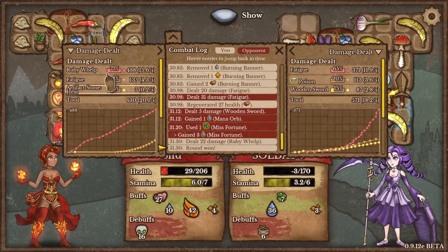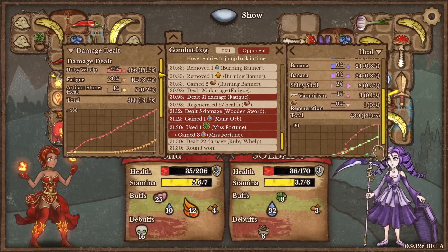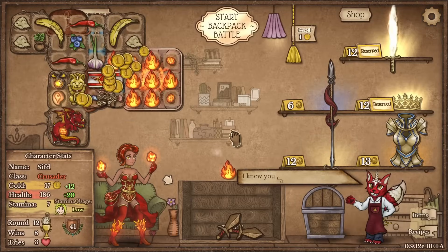My scaling was going up and down because they were removing debuffs, fatigue did the most damage for them. The Ruby Welp did 135 damage; fatigue did 370 damage from their side. But healing kept us in the game — yeah, 14 healing per second vs their 13. I had more healing than them. They were mainly bananas and whatnot — they weren't really healing.